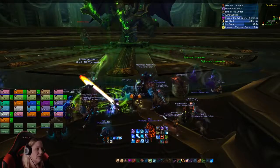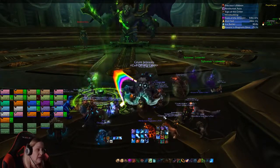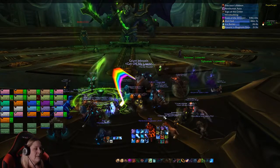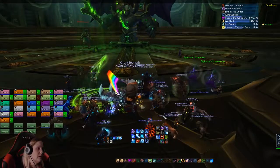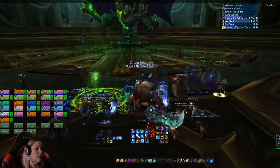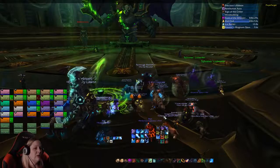Do not hit her until we call out to hit her. If your UI is set up properly, you should be able to see her health bar as well once we pull. Notice she has an energy bar. At 100% energy, we all have to switch and DPS her down before she does the raid-wiping nuke. As soon as the shield is off of her though, you have to immediately break off damage. This is all about just controlling damage on her.